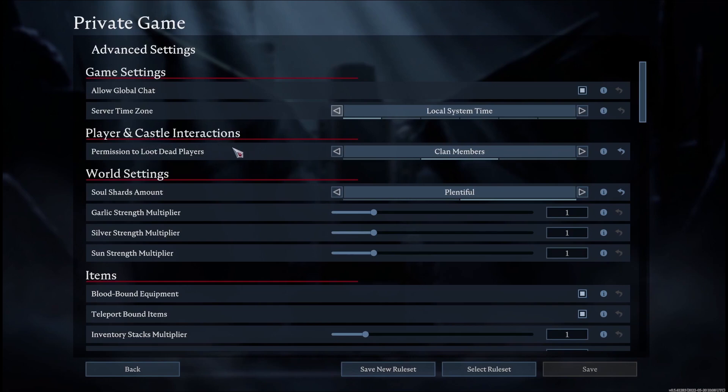Next is player and castle interactions — specifically permission to loot dead players. If you kill someone, you can select whether you want to loot them, whether only clan members can loot them, or only the player themselves will be able to loot their own body. You can change it to whichever option you want.